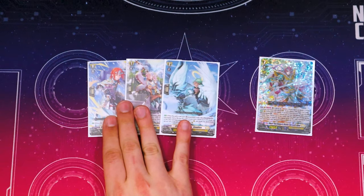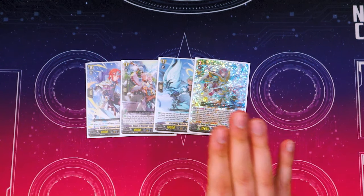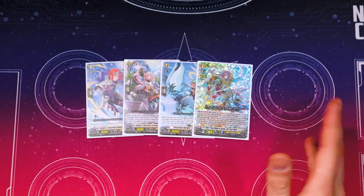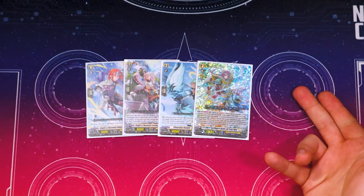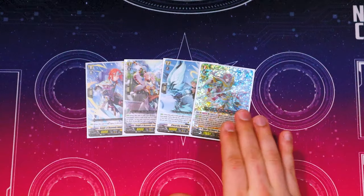The grade 2 is literally the same thing, except instead of calling a grade 1 or less, you call a grade 2 or less — so more call targets. Then you have Alden, which has an Act ability: once per turn, you counter-blast 1, soul-blast 1, choose a grade 3 or less from your hand, call it to rear, and if you call the card, you draw 2. So it's basically pot of greed. It also has an Auto ability: when it attacks, you soul-blast 1; if you have three rear guards with different grades, you pay the cost and bounce one of your rear guards, then call two cards with grades less than or equal to the sum of the card you bounced. Simple math — if you bounce a 3, you call a 2 and a 1; if you bounce a 2, you call two 1s.